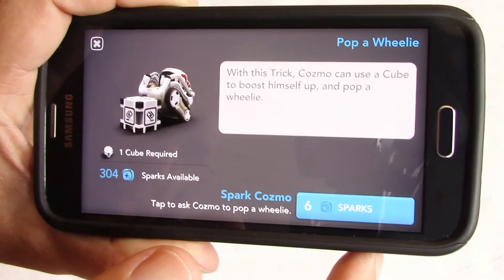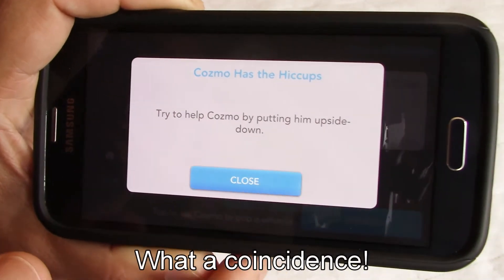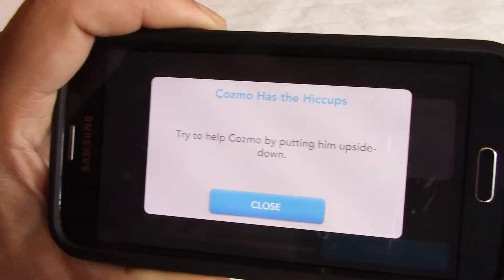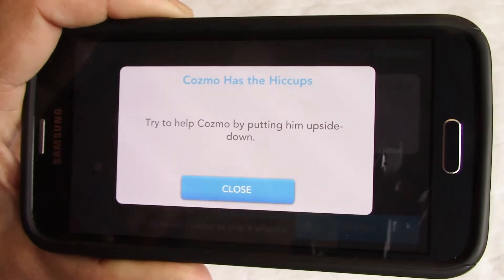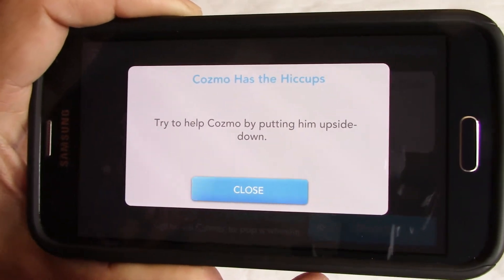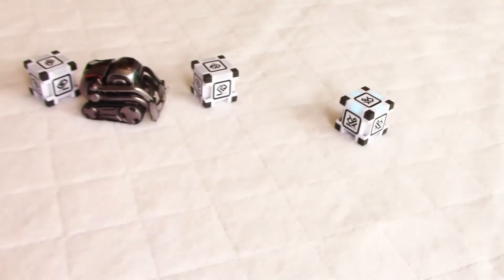It's going to cost 6 Sparks to do this trick, so tap on 6, and try to help Cosmo by putting him upside down. We got a new message here, which is kind of cool — it looks like the Pop a Wheelie is going to wait. We need to help Cosmo, he has the hiccups. So we need to put him upside down.